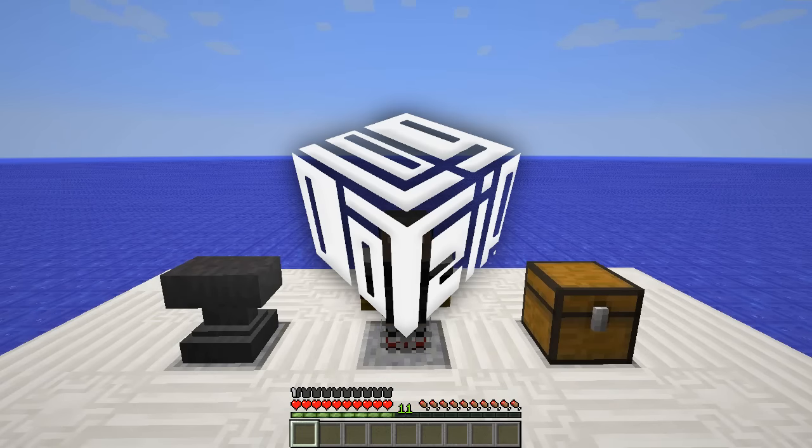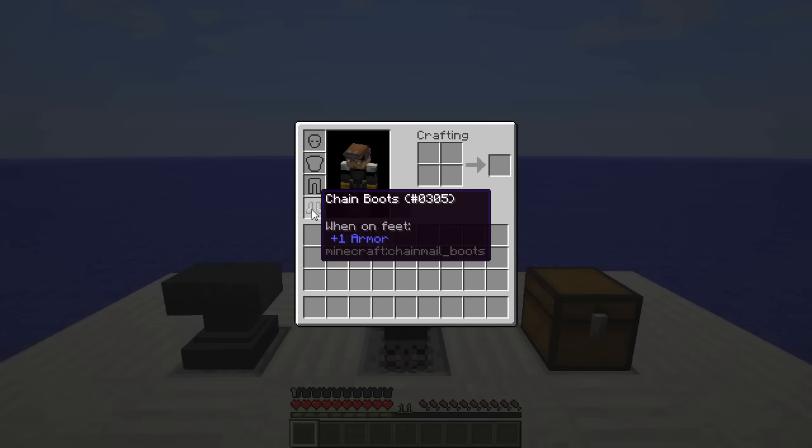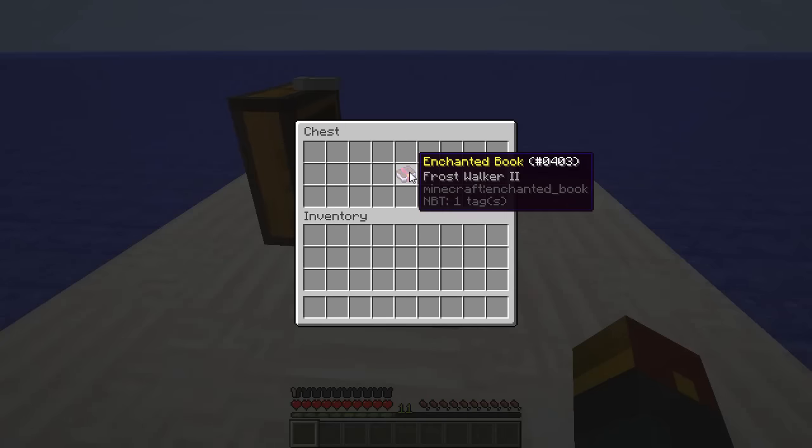Hey, what's going on guys? Log.zip here. I have but three simple things with me: an anvil, a chest, some boots. Now, if you've been keeping up to date with the latest Minecraft 1.9 snapshots, hopefully by watching my videos, you know that there's a new enchantment known as Frostwalker.